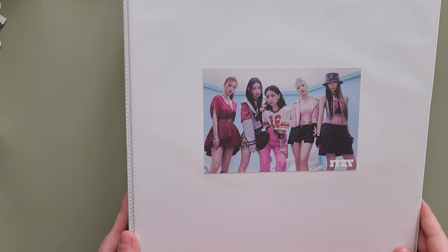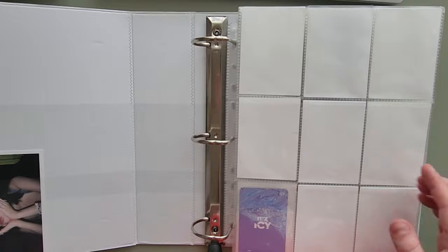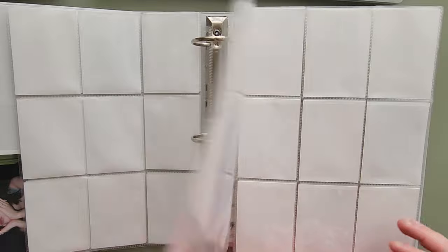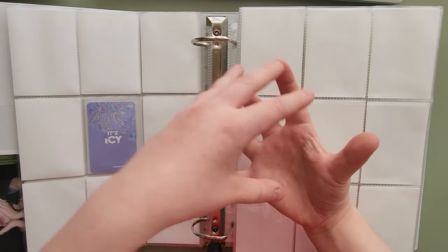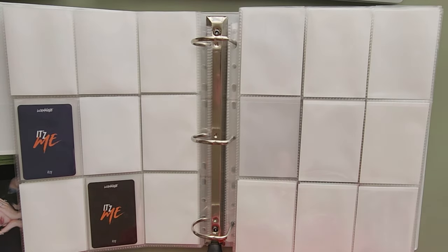So up first is going to be Itzy. I did try to not double sleeve — not double side — so everything is single side now. And I thought that was going to make my binders bigger, but it actually made them smaller, which is so weird to think about, because it's more pages — it's just the size is smaller.